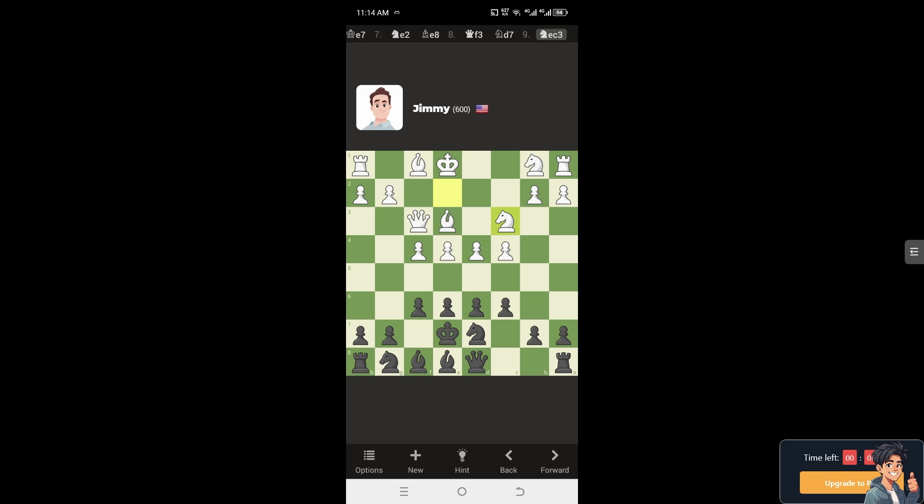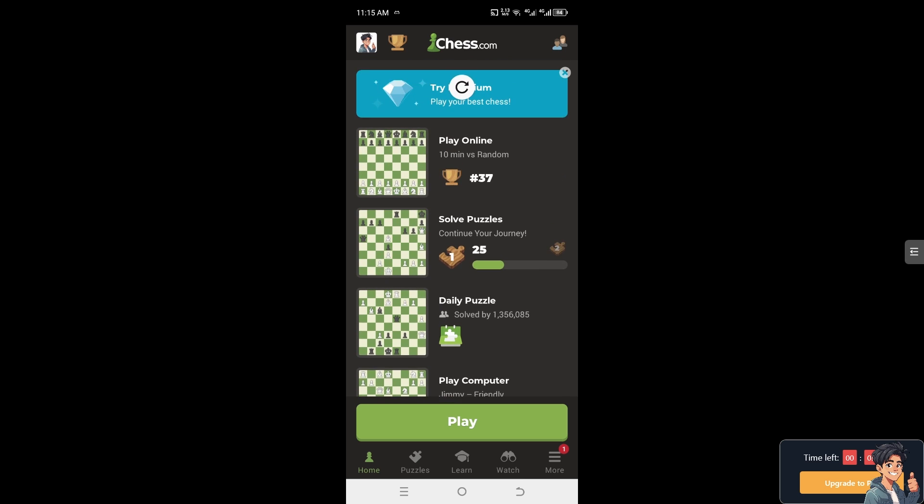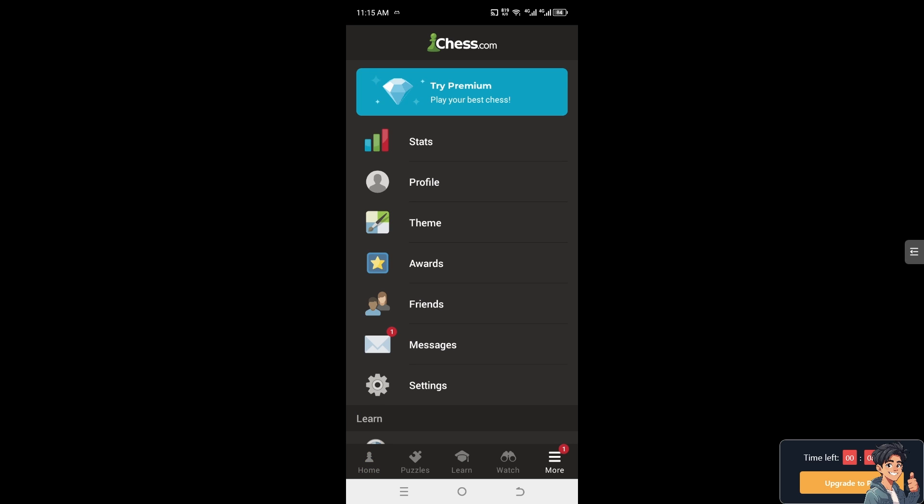Right now I'm playing against a specific bot called Jimmy. To unlock all bots on chess.com, hover to the upper left corner where you can see your profile icon, then select 'Try Premium' to get started.